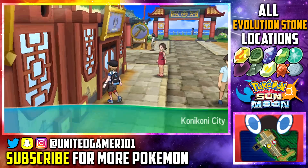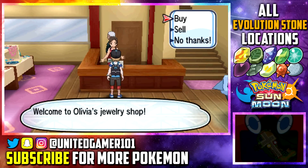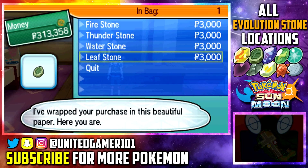Now for the Leaf Stone, as far as I know, you can only purchase it from the Konikoni City Market. Like I said in the beginning, you come across from the Pokemon Center and you can buy as many as you would like of the Leaf Stones. As far as I know, that's the only way you can get a Leaf Stone in Pokemon Sun and Moon.